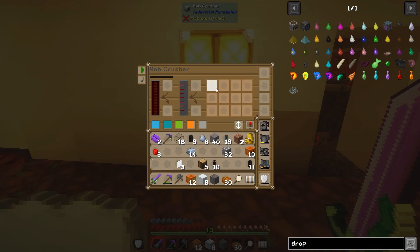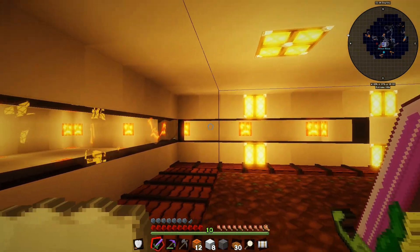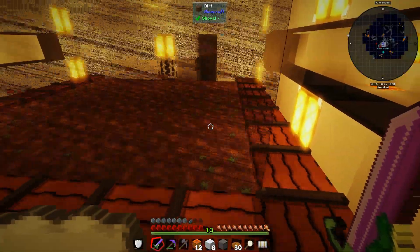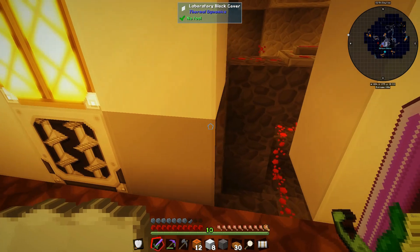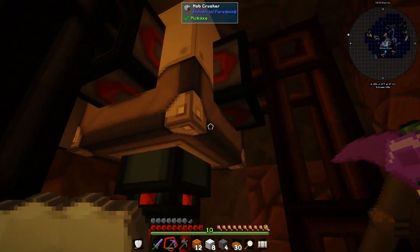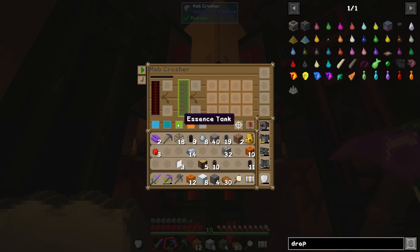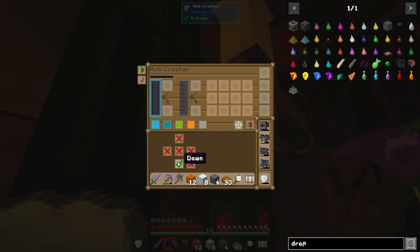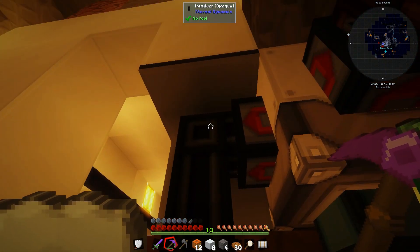Mobs that spawn further out will get pushed into the crusher's radius. The crusher kills them and produces mob essence - you need to supply it with power. It also has a cool 'show working' feature showing the active working area. I have all my piping set up: mob drops go out the left, essence goes out the front, and power goes into the bottom right. The fluid duct handles essence, and we have item ducts for drops.